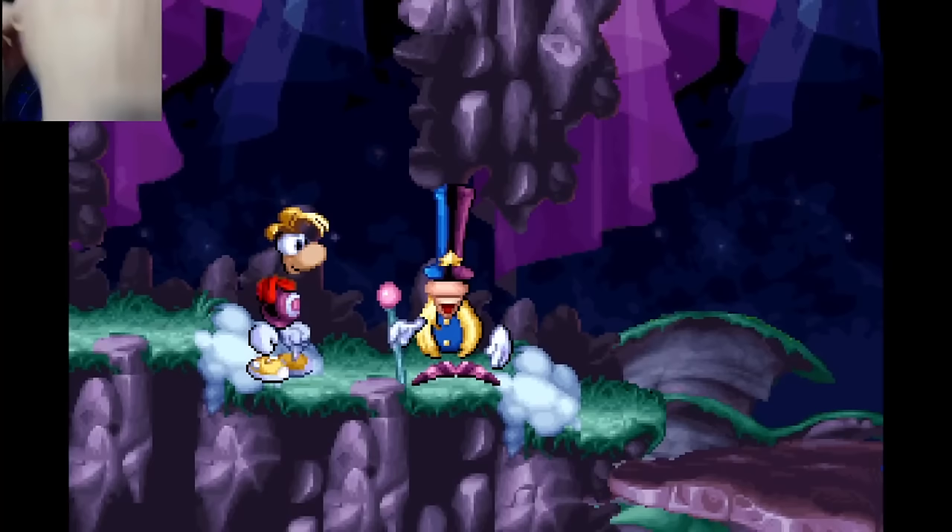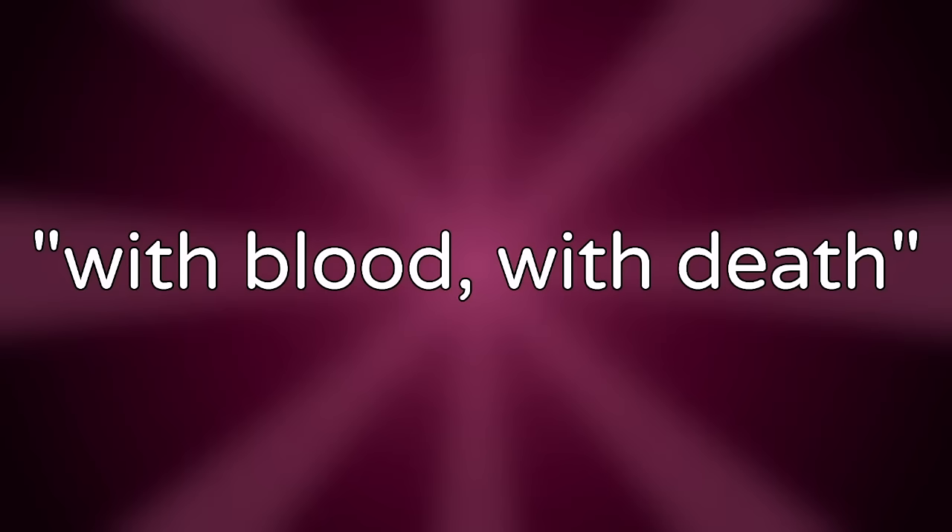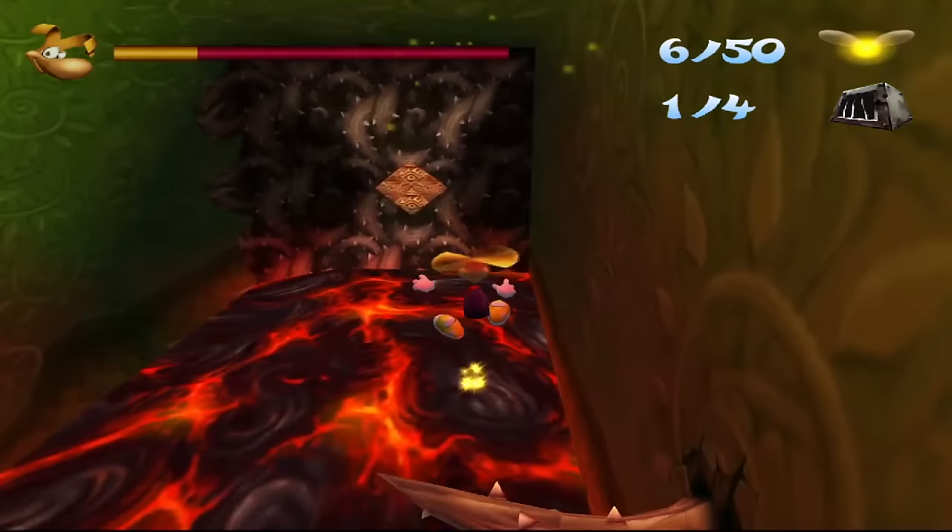With blood, with death. This is one of the quotes the magician can say in Rayman Brain Games — it's funny because an otherwise kid-friendly game all of a sudden contains these quotes. It has become kind of a meme in the community.